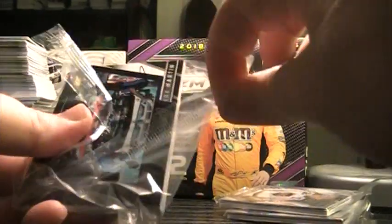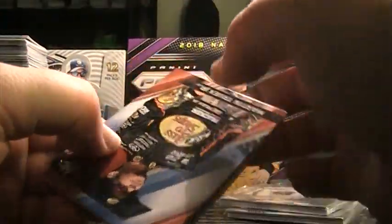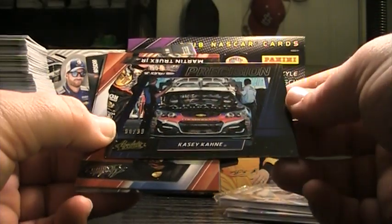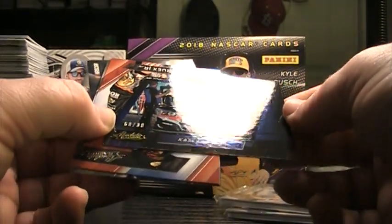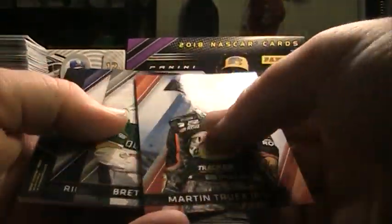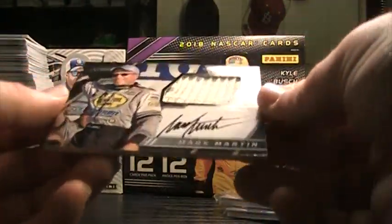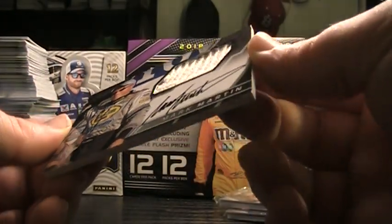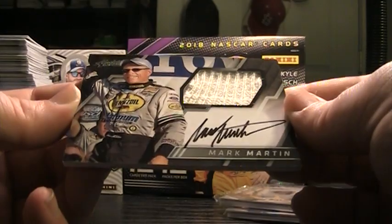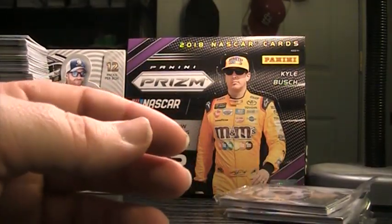Four items are up right now: Select, Absolute, half-case Prism, and nine-box mixer. Casey Cane Precision, 60 of 99. Martin, Brett, and Ricky, and Mark Martin — Mark Martin fire suit. Almost looks like a sock, I don't know — I assume it's fire suit but I'm not 100% sure.